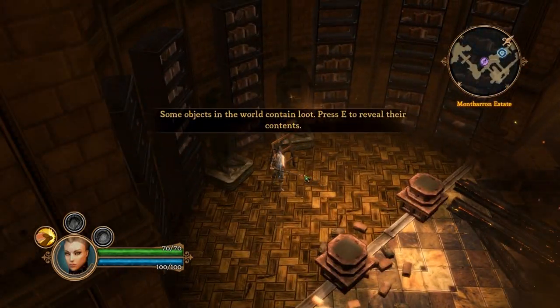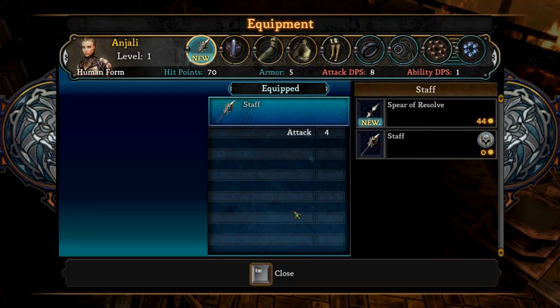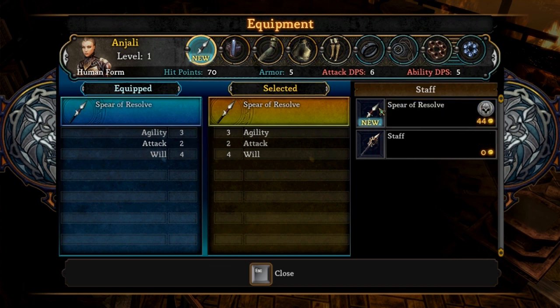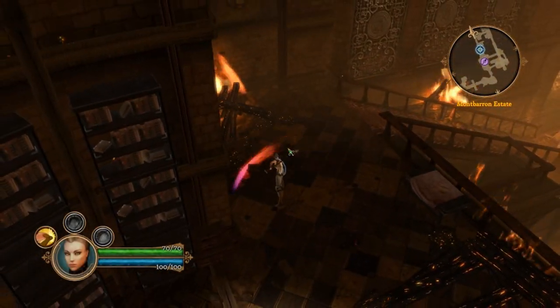Let me equip something. Okay, here's the weapon. Of course, you press the F key to actually equip. You see, to actually equip you press okay, and now it's equipped. I get some staff which I won't use because of the stats. Stats are much worse than mine. So let's move.